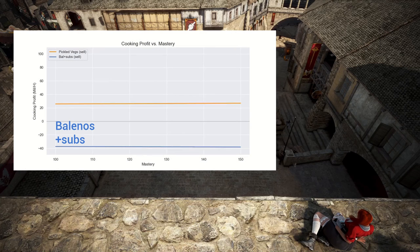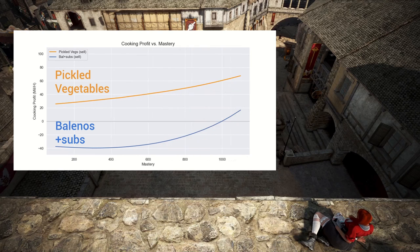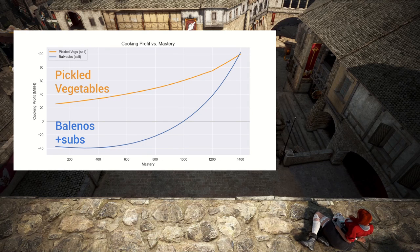I plotted the profit from cooking Balenos meals plus components and our beloved pickled vegetables from 0 to 1.4k mastery. The profit on pickled vegetables scales rather linearly, while the profit on Balenos meals grows exponentially. It takes a thousand mastery just to break even on the cost for Balenos meals — but more importantly, cooking Balenos meals only breaks even with cooking pickled vegetables, our baseline recipe, at 1.4k mastery. So if we only cared about profit, cooking pickled vegetables would be better than Balenos meals unless we have really high mastery.